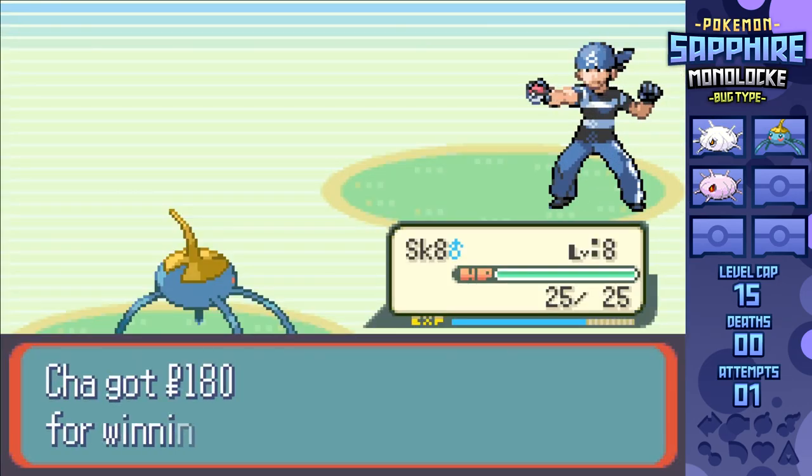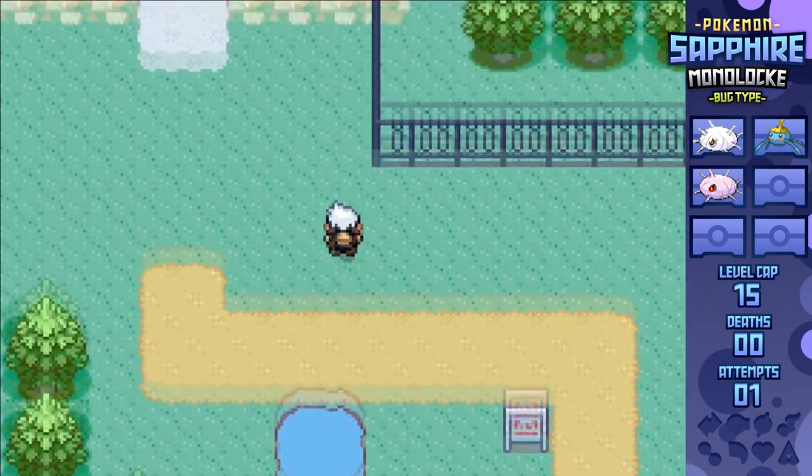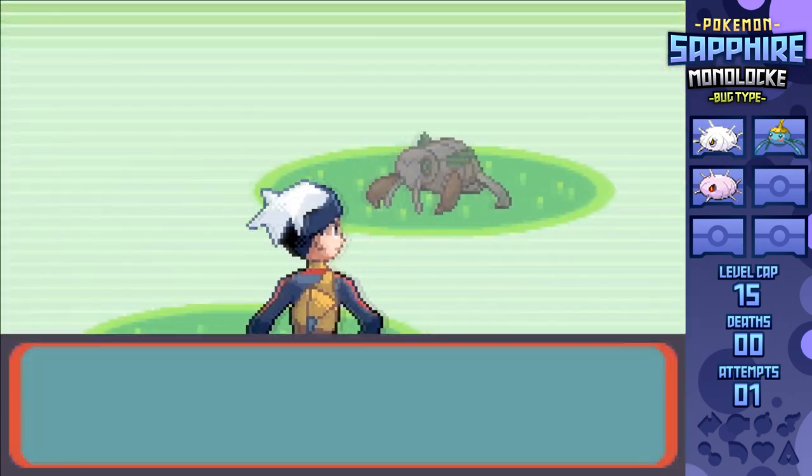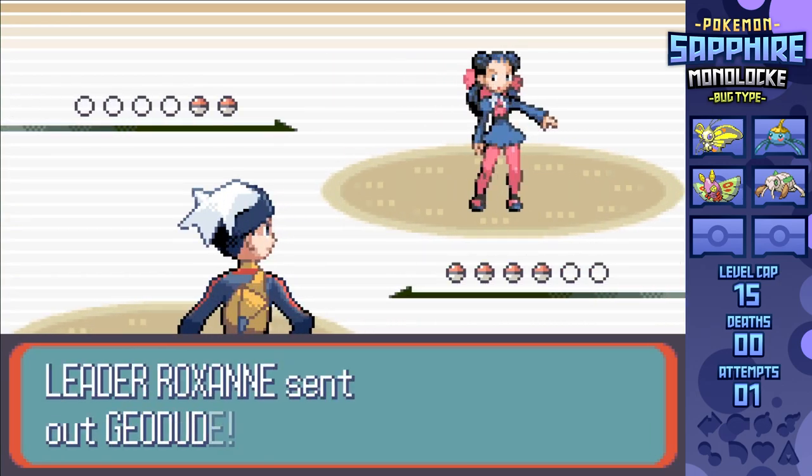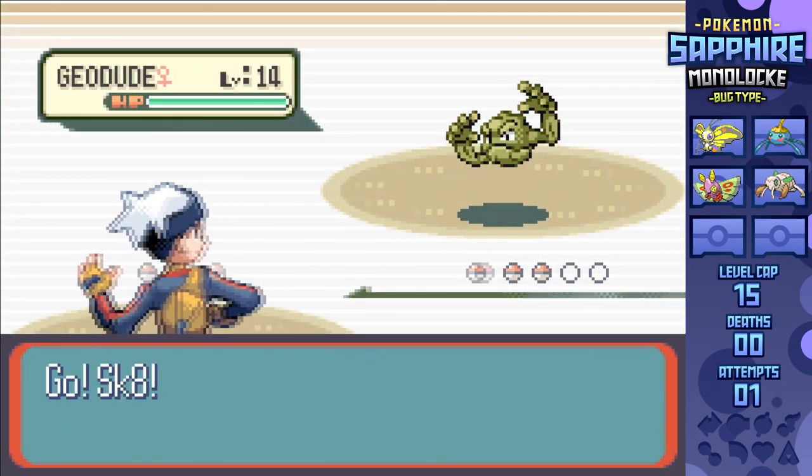The Aqua Grunt here is no problem, so I'm able to move on into Rustboro City and into Route 116 to capture a Nincada. Four encounters before the first gym is fantastic, and since we've got the Ground and Water subtypes, along with Beautifly knowing Absorb and Dustox just being a fully evolved Pokemon, Roxanne should not be much of a problem.